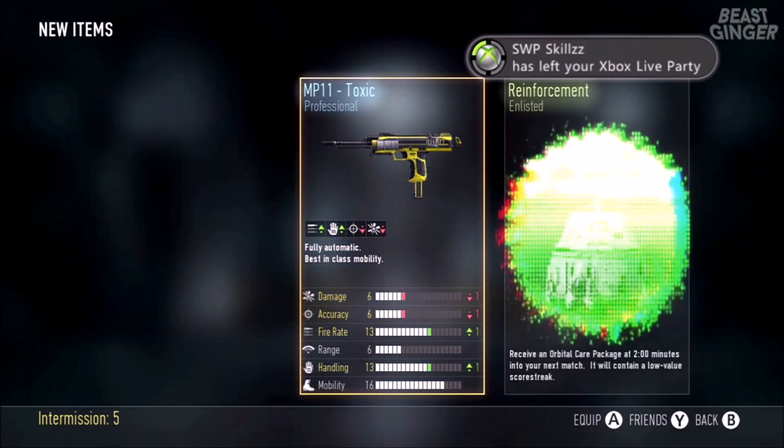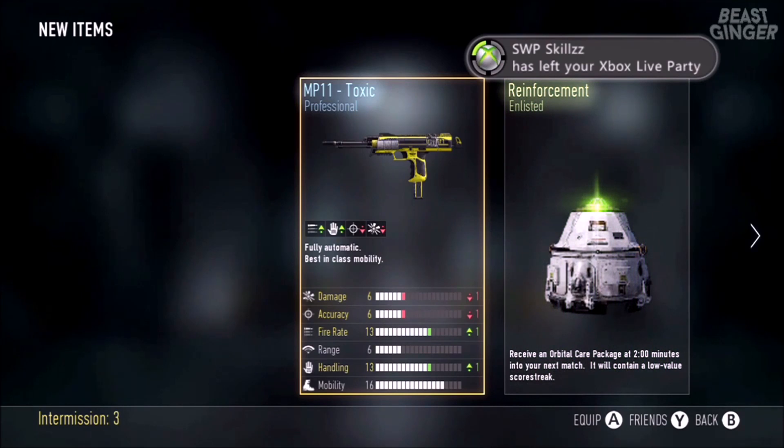Out of this one all we got is the Atlas 45 A3 — that was kind of a bad one.